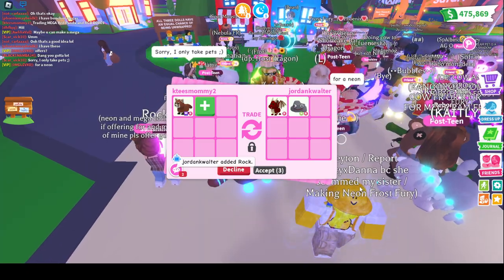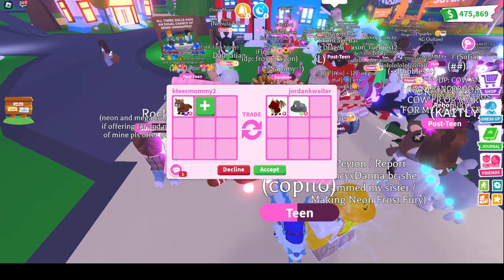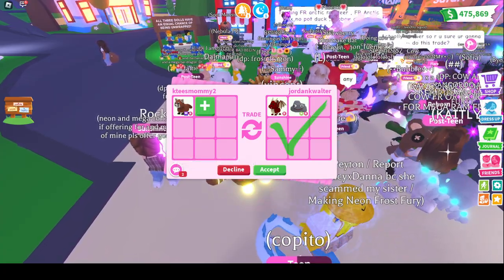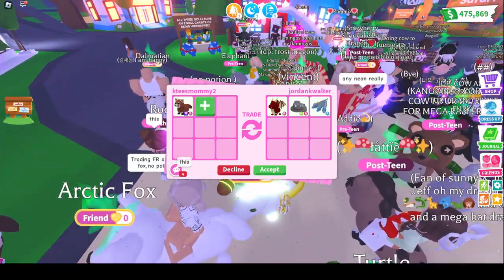It's just a dragon. Oh, they added a Neon Rock — that's good. I don't know, are they going to add anything else? Doesn't look like it. Sorry, Jordan, I can't accept this offer. They added a Fly Hydro, but I still can't do it — but thank you for the offer.